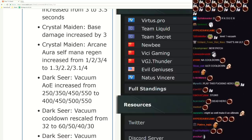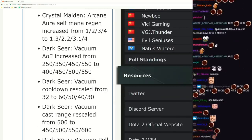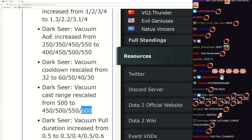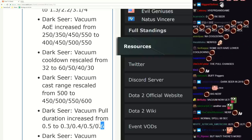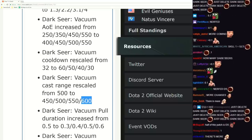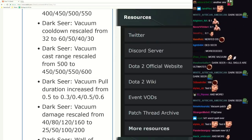By 0.1 second - isn't it now cast range? Cast range increase, that's pretty significant. Well it's not significant but it's nice. Another Vacuum pull duration increase - 0.1 more second, I knew it. 0.1 more second now. So far we've got two seconds less cooldown at max level, cast range increase of 100, and it lasts for 0.1 second longer.